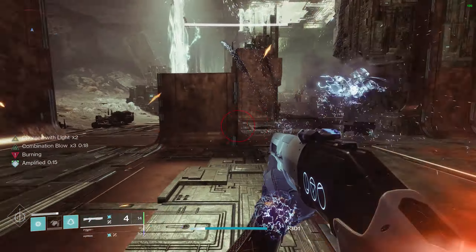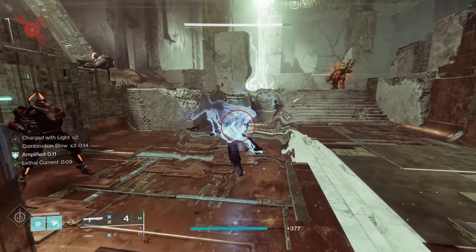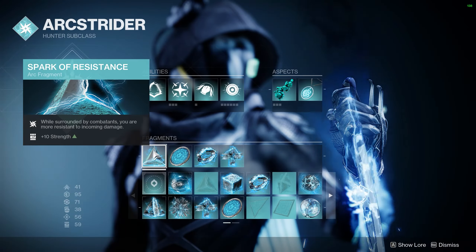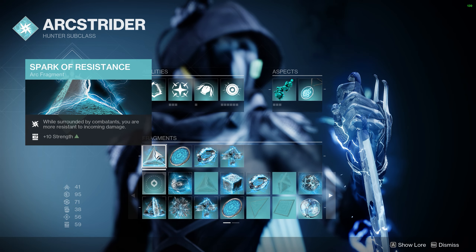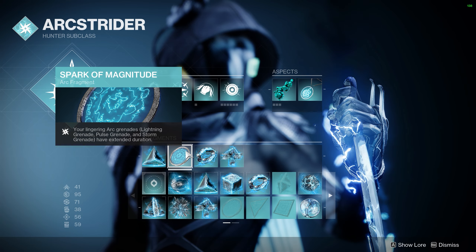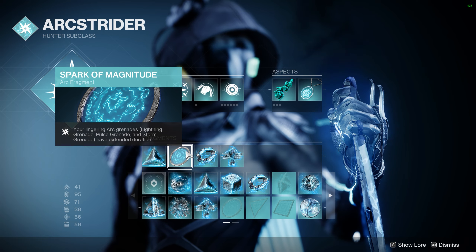Moving on to our Fragments — we don't have all of them yet; I assume they might unlock after a community goal or after King's Fall on Friday, but there's really only one we'd use that we don't have yet. I am taking Spark of Resistance, which grants us plus 10 strength and damage resistance while surrounded by enemies — which we will be often since this is a melee build. Next is Spark of Magnitude, which makes our lingering arc grenades last longer. This pairs great with any of these grenades, but I am running Pulse Grenade.